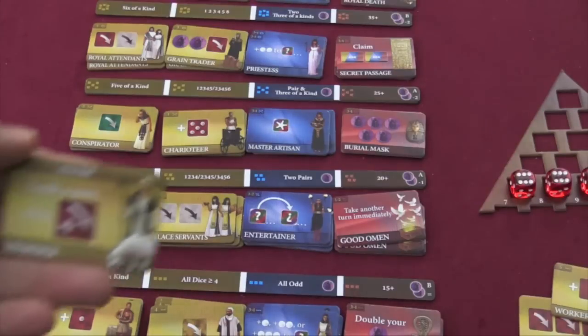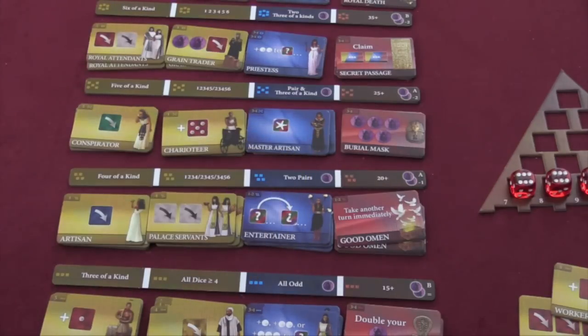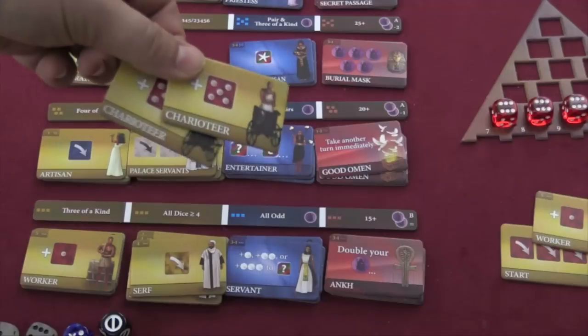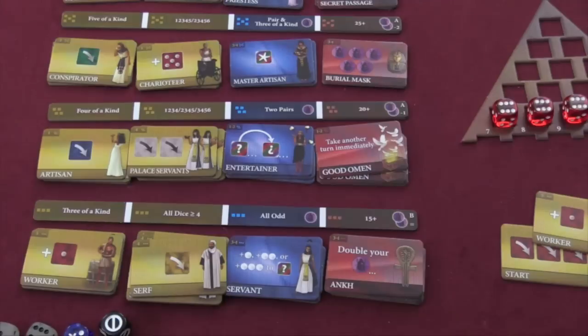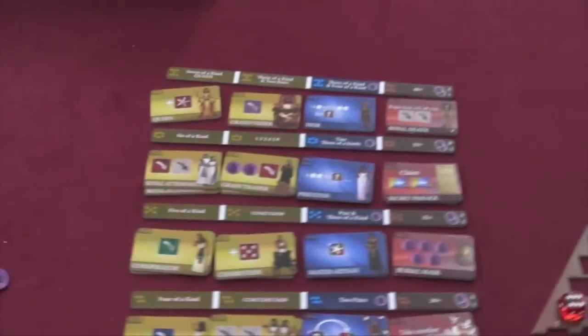If you get nothing on your turn, you at least get the herder — you can take him, lock a pair, and then roll a die. You can't have more than one of the different tiles, and there's not enough tiles for most people to have them anyway. For example, there's only two of these charioteers that give you a free five-sided die. So you're going to try to get as many different tiles as you can. If you mess up twice and you already have the herder, then you simply get two chips if you roll nothing.